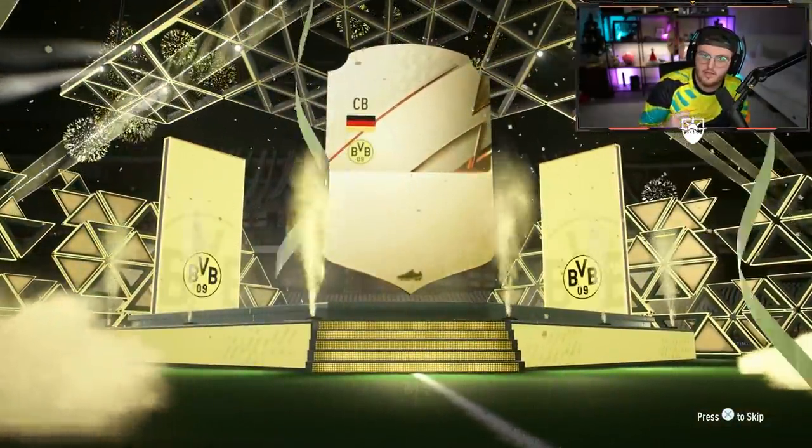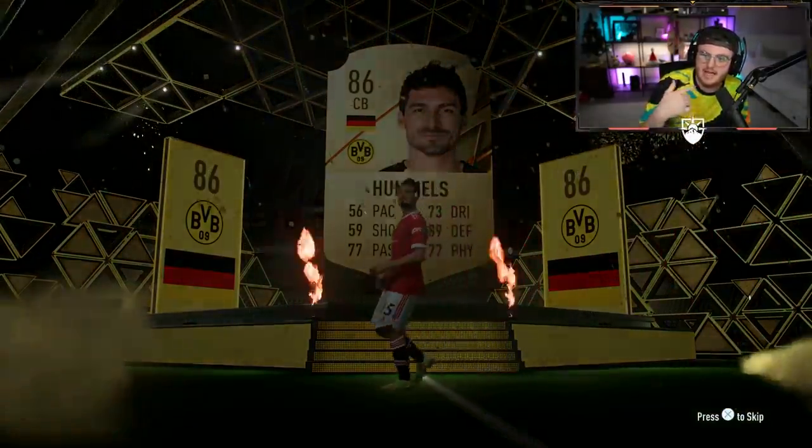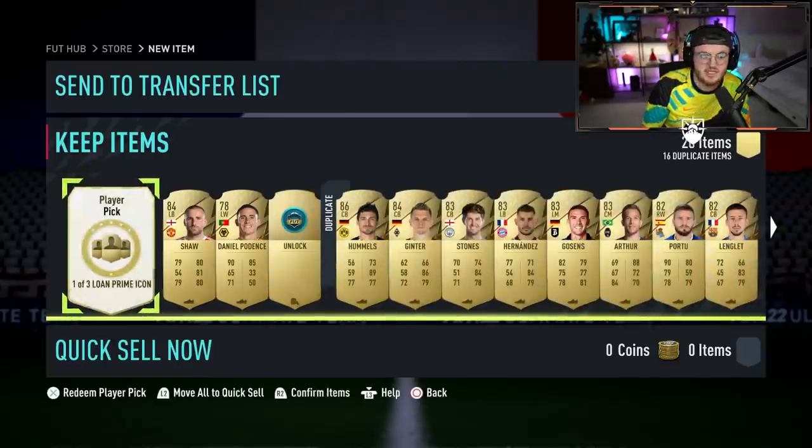In terms of the best icons available, the first batch has Pele, Zidane, Ronaldo, R9 Ronaldo, Puskas, Eusebio.